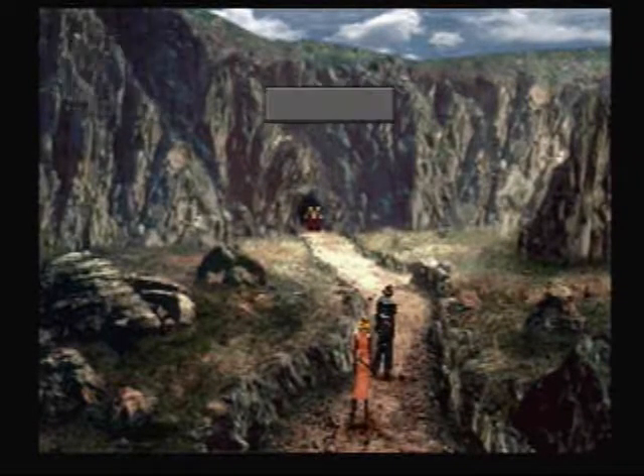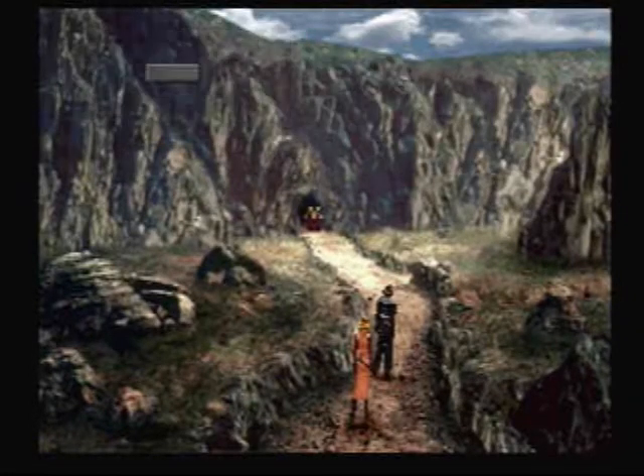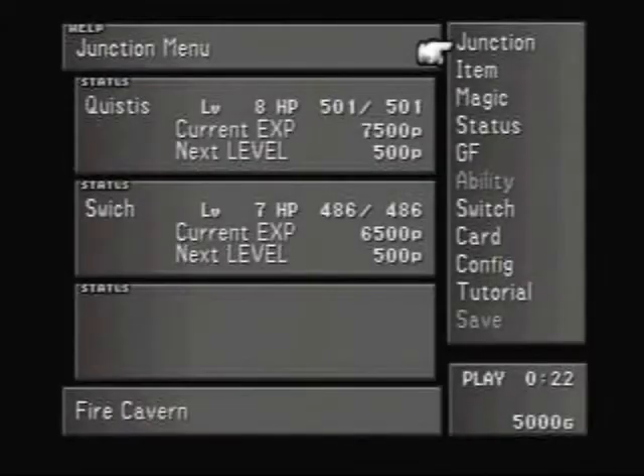And when you draw magic, we'll be able to use it. We already know how to use our gunplay — basically, we take enough damage, we get a limit break, and we can attack with our special attack.